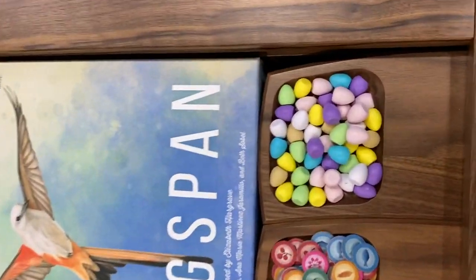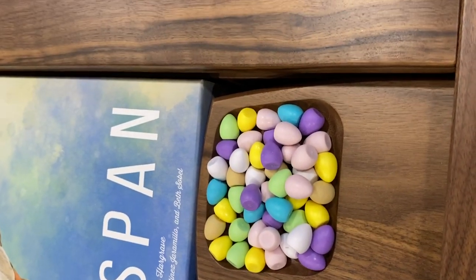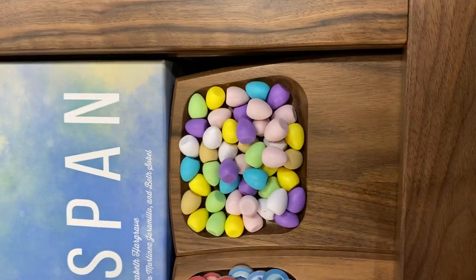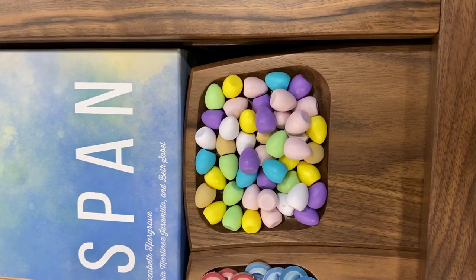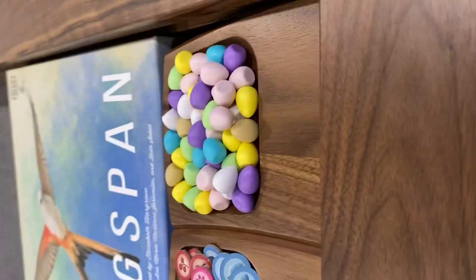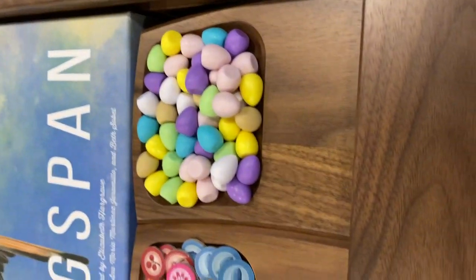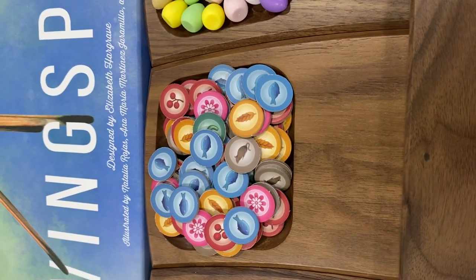For Wingspan, I just loaded it up with tons and tons of eggs to show. This is on a modular one — you can see how it has that curved edge. It's just a little bit shallower than the regular component holders, but you can see it still holds a ton of eggs. I do have them angled upwards a little bit — they're pretty high up, but they still work, still hold. They're not falling out.